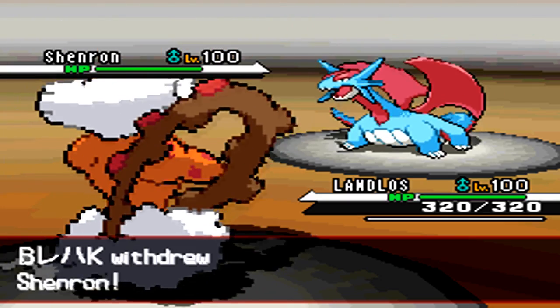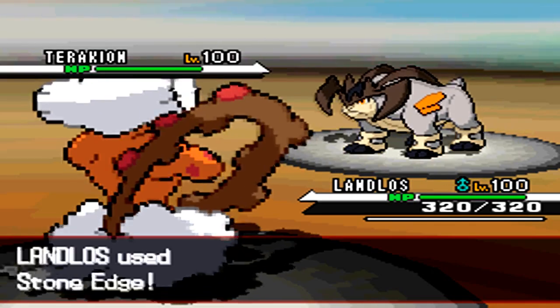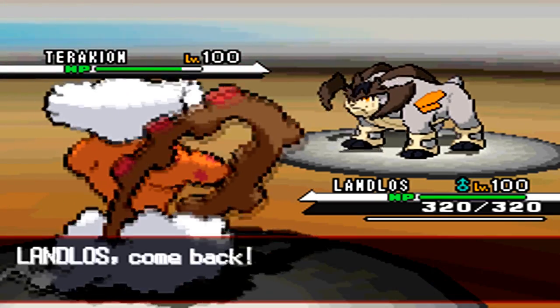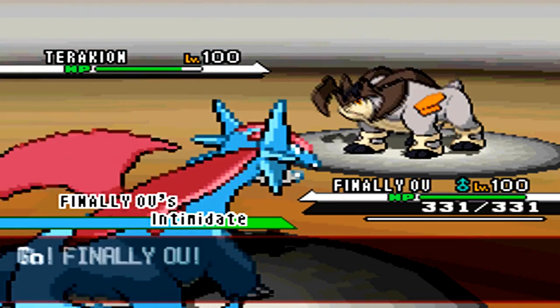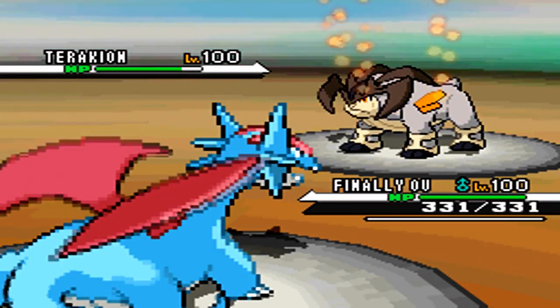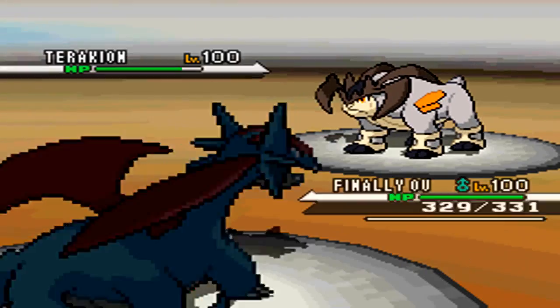I send in Landorus, who no longer has the attack drop, and he sends in his Terrakion. I go for Stone Edge, not knowing for sure whether or not he'd switch, hoping it would hit. I'm sending in my Latias, who is finally OU and allowed in the standard tier right now.